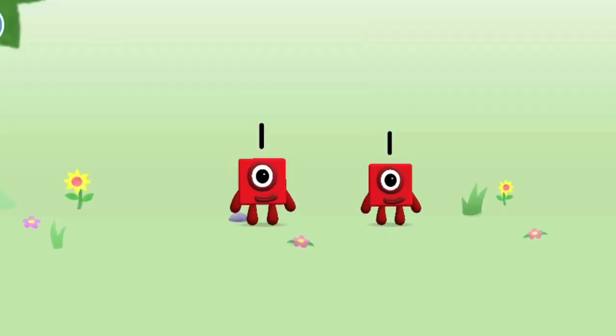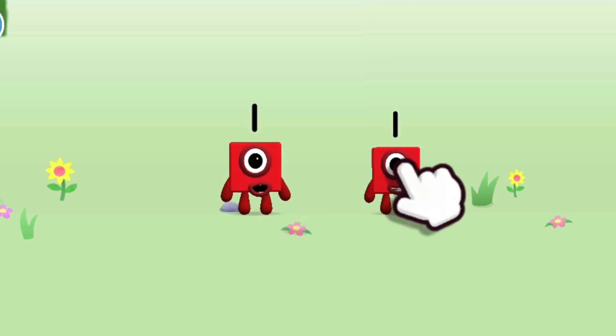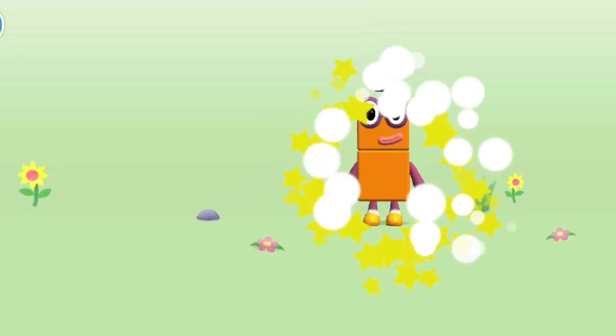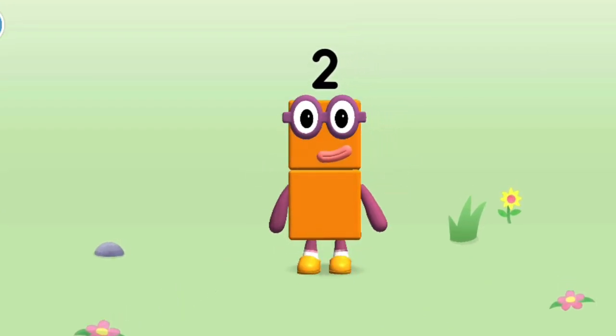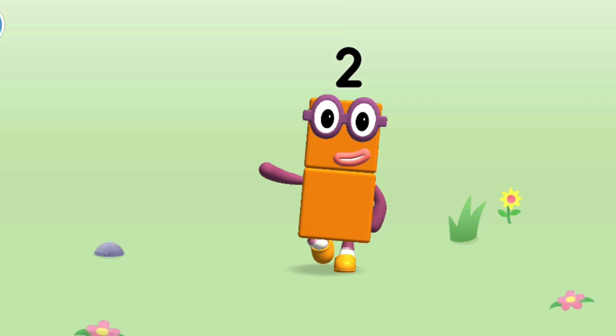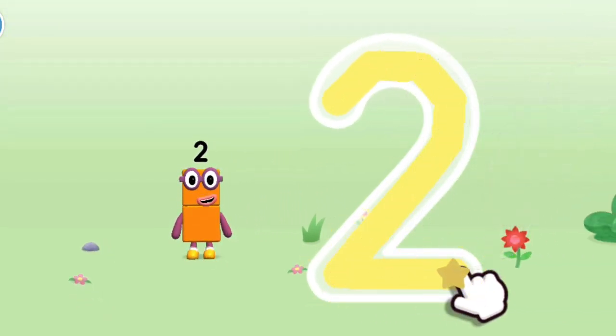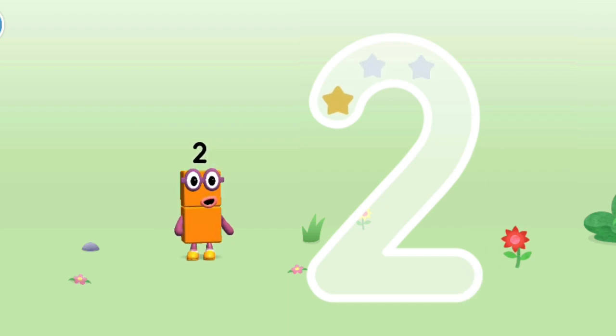You're about to meet Number Block Two. Can you add one to one and make Number Block Two? Drag Number Block One. This is Number Block Two — this Number Block is made up of two blocks.